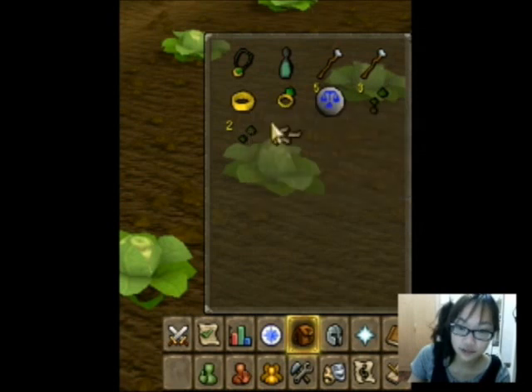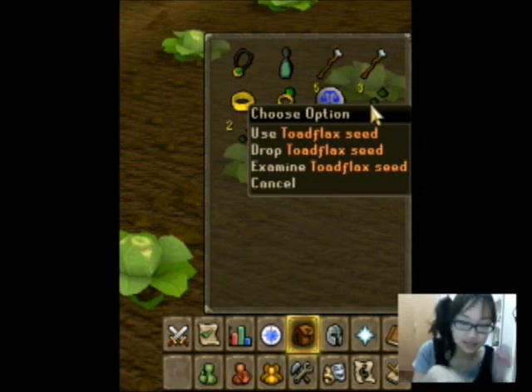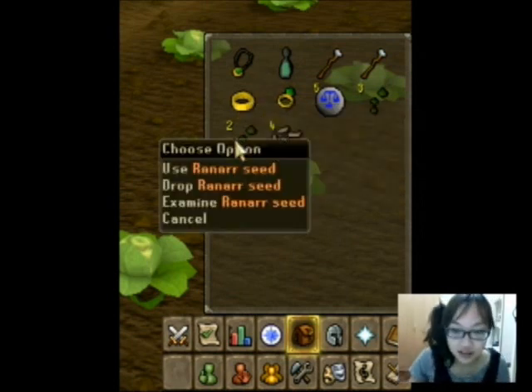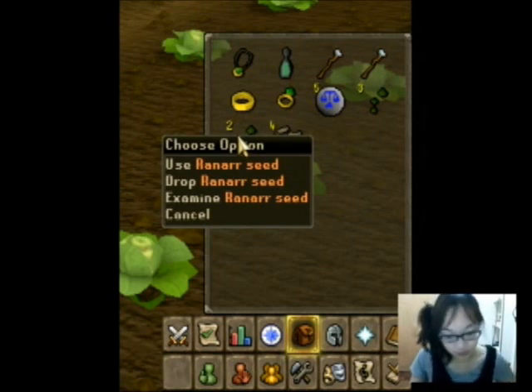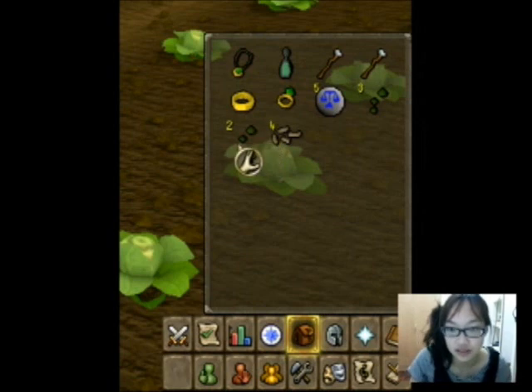I have toadflex seeds and renard seeds. You need three cheap seeds that make a lot of money back. Toadflex is kind of cheap — it's only 5k. Renard seeds are around 11k to 12k each, but they make a lot of profit back. I'm going to plant these two seeds at the two patches that never die, so it's 100% profit on these two seeds.